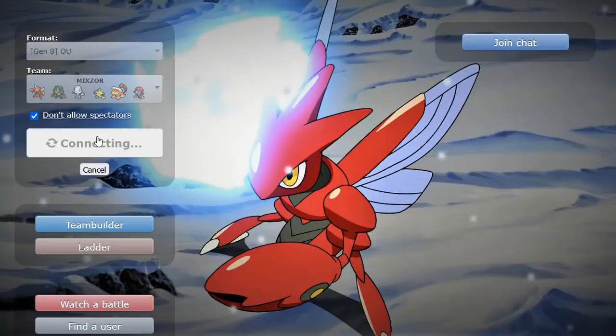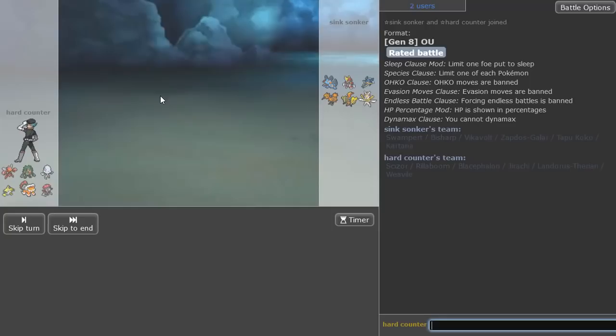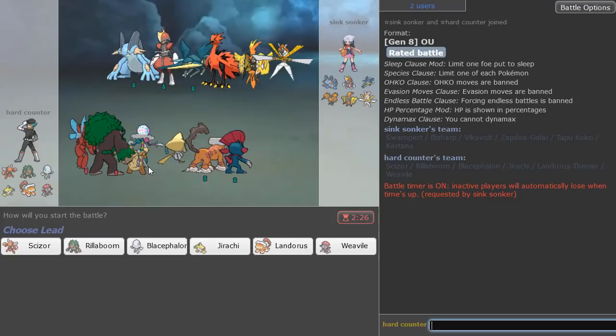That's gonna be the squad. Let's hop into our first game and try to get some knockouts versus Buzzwole and Kartana — hopefully we can do that. Kartana and Bisharp! We could actually Vacuum Wave those potentially. This actually could be a Sticky Web squad is what I'm thinking.